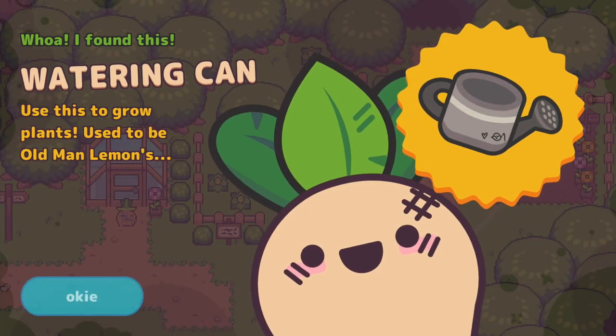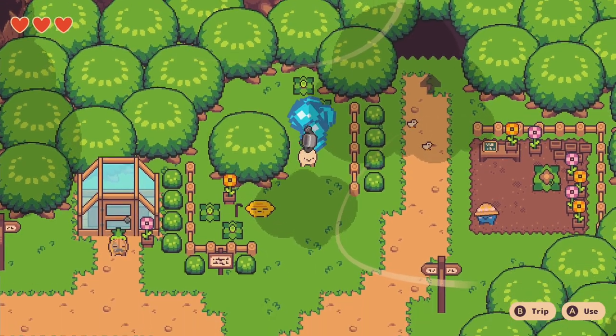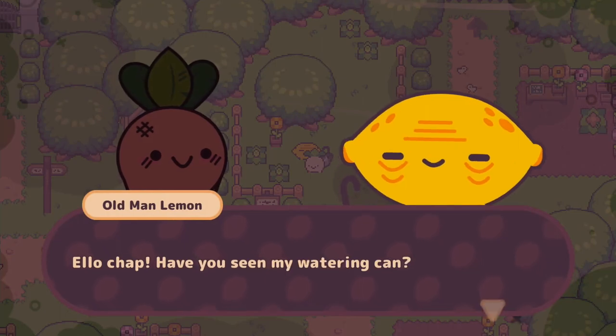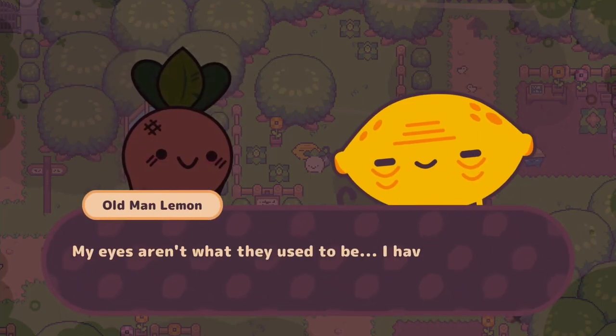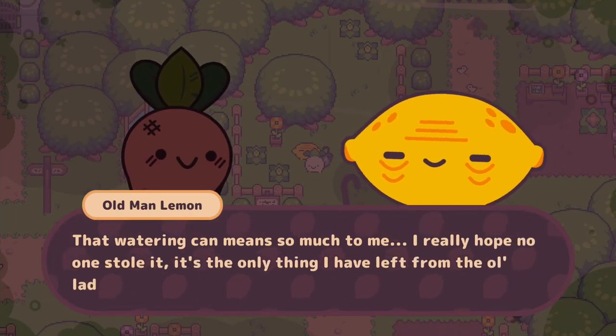Turnip Boy Commits Tax Evasion leans heavily into its lighthearted theme and humor, rather than trying to stump the player or throw them into stressful combat situations. Single-step fetch quests are abundant, with some required to progress the story, and others yielding documents to shred or hats to don.